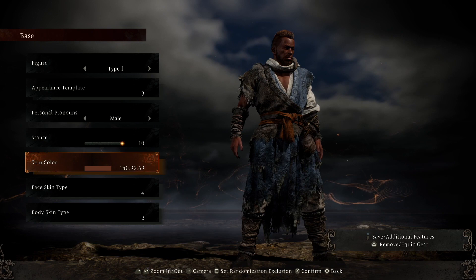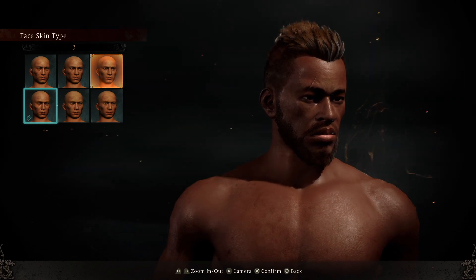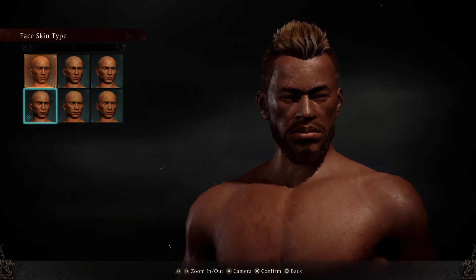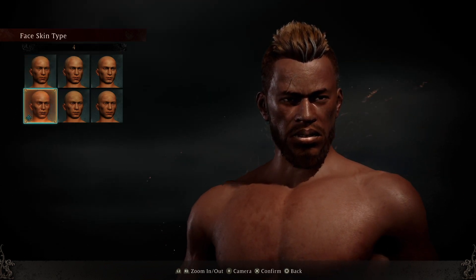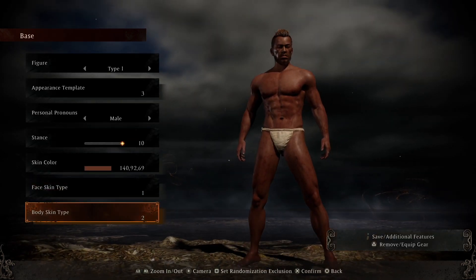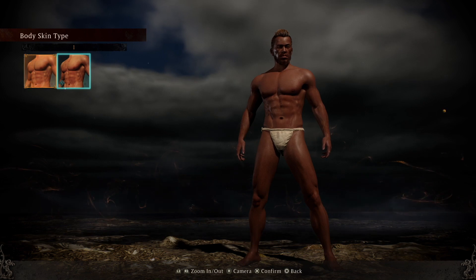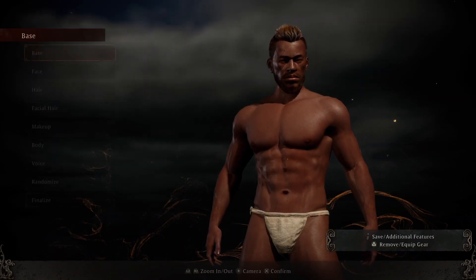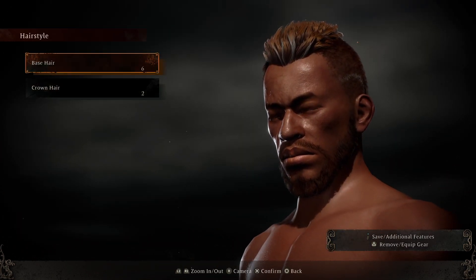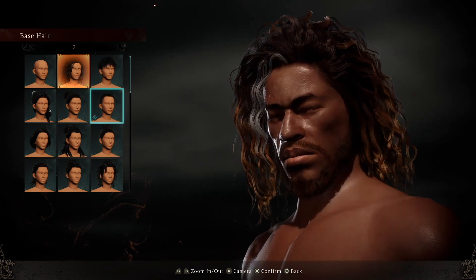We'll stick with this one because it's not changing. Skin texture is fine. Face — let's see what we have here. That's badass. That's badass too. Going to smooth it up a little bit though — we'll go smooth skin. Alright, so that's that. We have base, we have face. Let's see the different hairstyles — see if we can switch it up here. Alright, we have the soul glow.